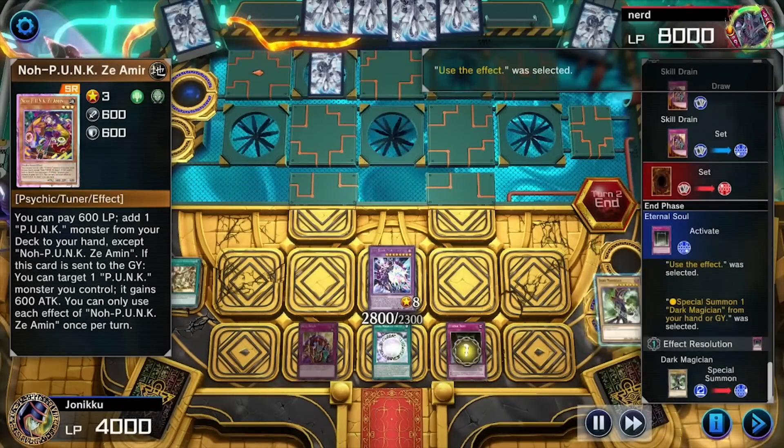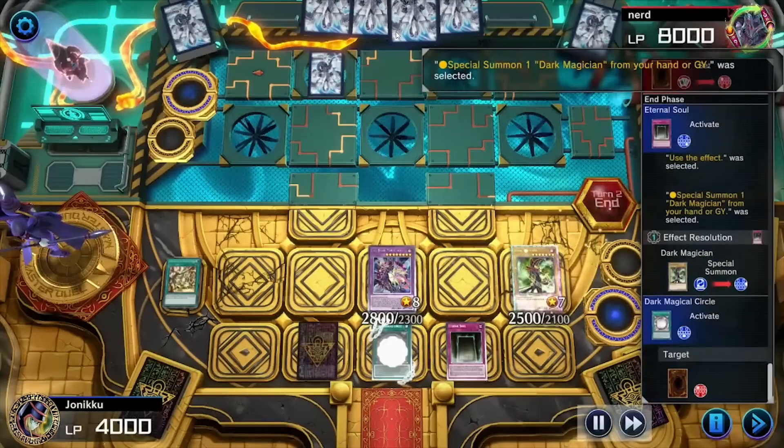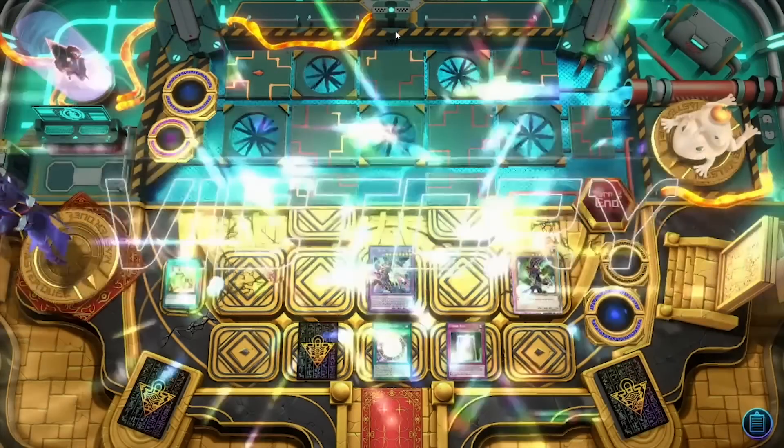So I got Skill Drain and set it down, then they ended their turn. I summoned Dark Magician with Eternal Soul and banished that face-down — which was not Waking the Dragon, by the way, luckily. And then they left.